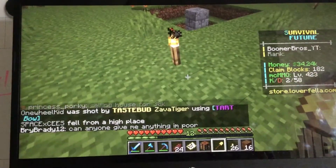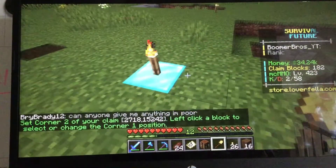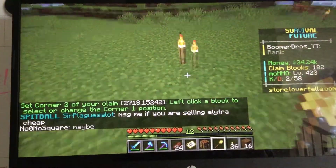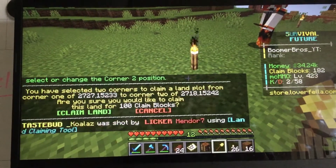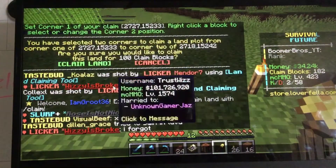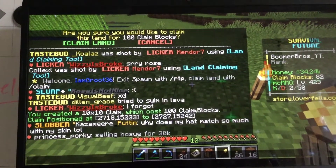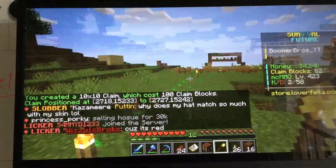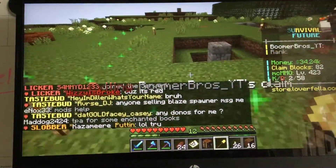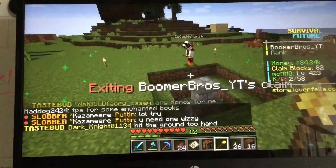You left click on one corner, then right click on the other corner, and you should get a claim. Press T for the chat because you need to scroll up and press Claim Land. It will say you've created a 10 by 10 claim which costs 100 claim blocks — and yes, I did lose 100 claim blocks. Now it shows my name when I walk into it.